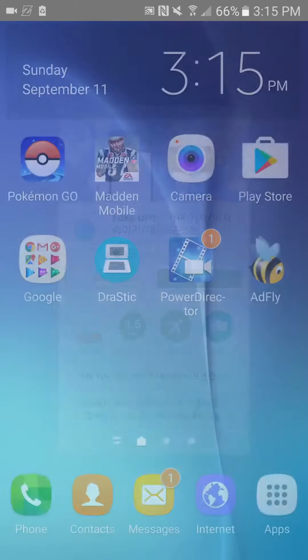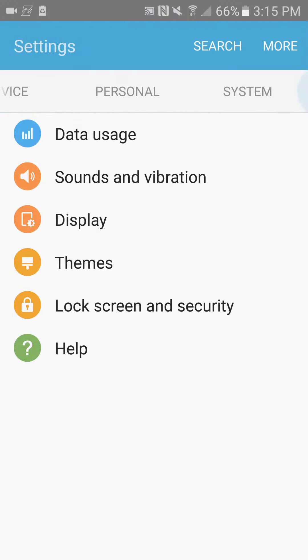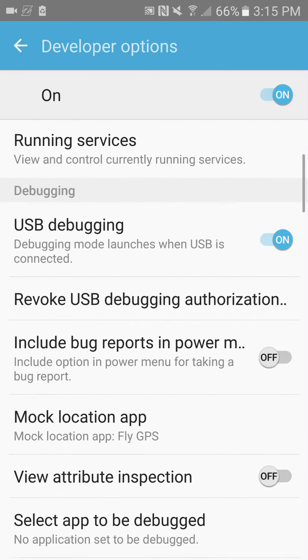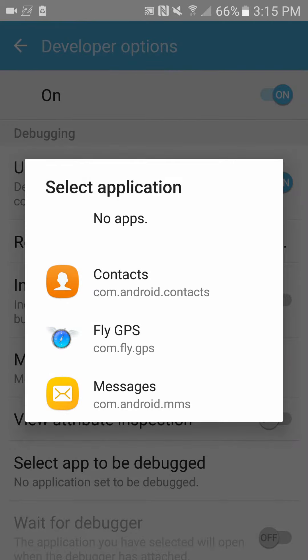After that, go into your settings and scroll over to where it says System, then Developer Options, scroll down to where you see Mock Location App. Tap on that and it'll say Select Application — go ahead and select FlyGPS.